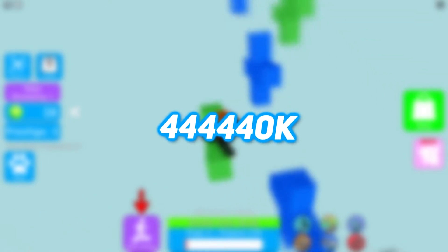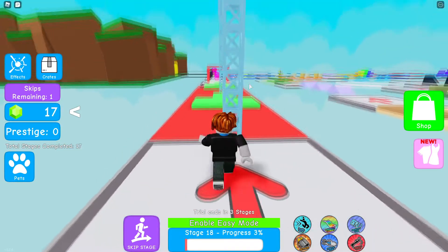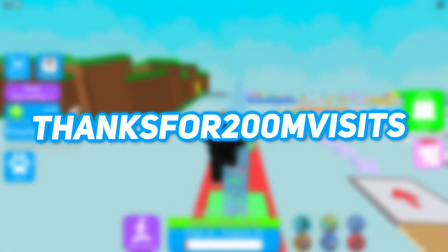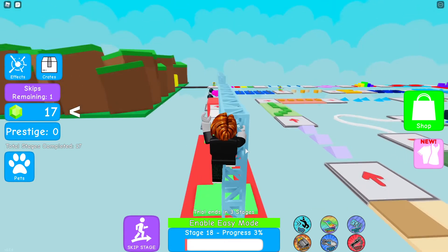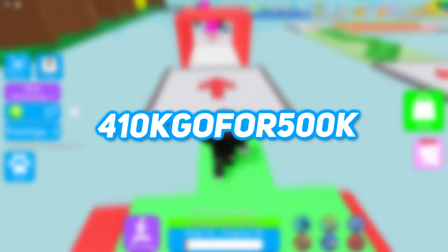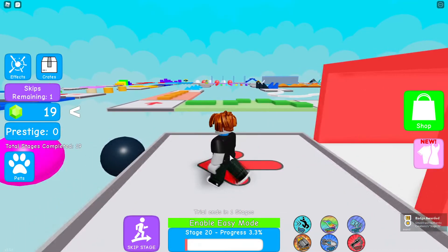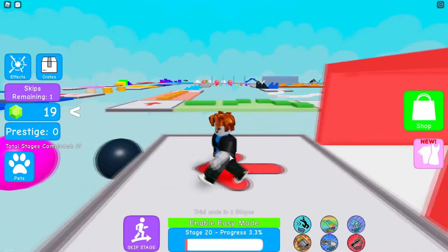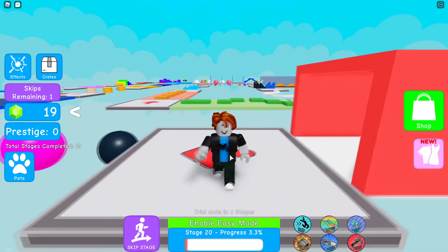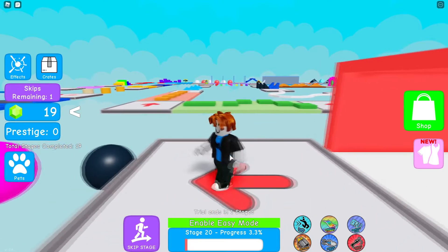Sixth: 44444k — gives 50 gems, 15 minutes of gold boost, 15 minutes of extra drop boost, and 15 minutes of XP boost. Seventh: thanks for 200m visits — gives 200 gems, 30 minutes of extra drop, gold, and XP boost. Eighth: 410k gold for 500k — gives 50 gems, 15 minutes of gold boost, extra drop boost, and 15 minutes of XP boost. Ninth: 400k massive gift code — gives 100 gems, 30 minutes of gold boost, 30 minutes of extra drop boost, and 30 minutes of XP boost. Tenth: boosts_390k — gives 50 gems, 15 minutes of gold boost, extra drop boost, and XP boost.